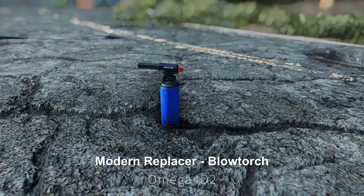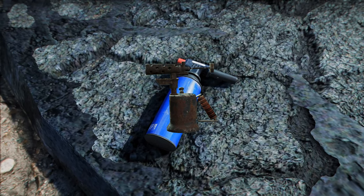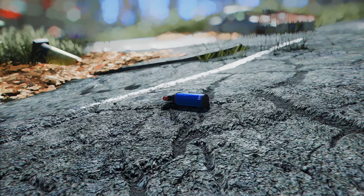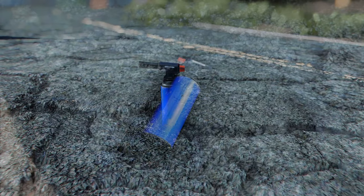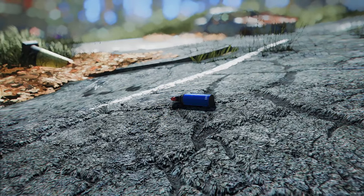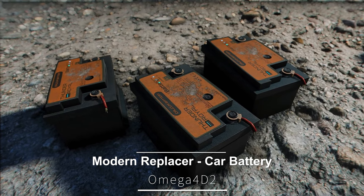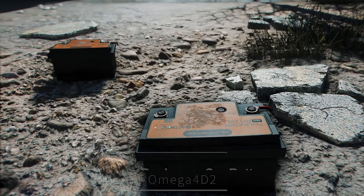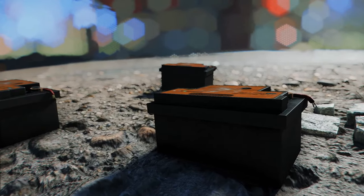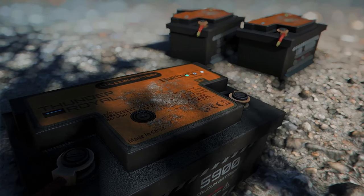There's also the Modern Replacer Blowtorch. This mod enhances the old and rusty blowtorch from the original game, transforming it into a sleek, modern version with shades of blue and green. From the nozzle to the handle, it features a clean and stylish design, making it a fantastic replacement. Lastly, there's a Car Battery Replacer, which transforms the existing makeshift battery model into a car battery. The design is quite detailed and looks impressive, and it could be a great way to enhance the battery model.